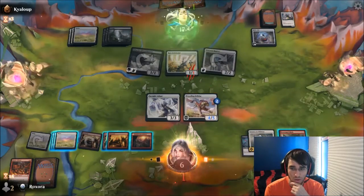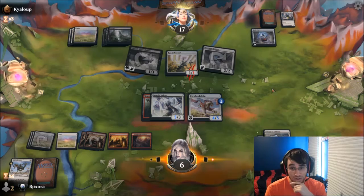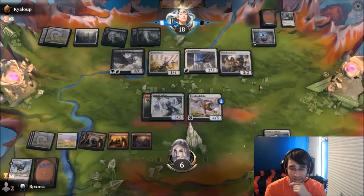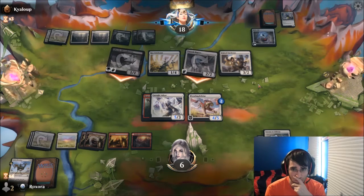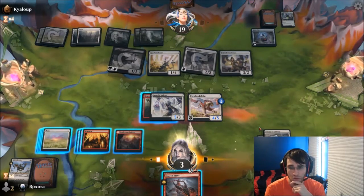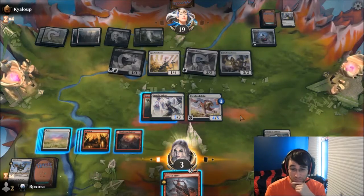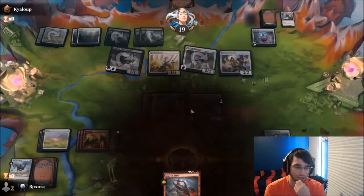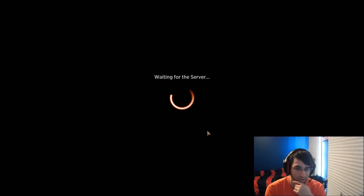Alright. I'll equip this one to the Farsight Adept. We're dead in two turns, unless I can draw something that gains me a bunch of life or something like that. Hmm. Yeah, Scorchrider doesn't do it. Yeah, there's no point in playing this out. I'm pretty happy with how that game played out, given that it was a Mulligan to five, but we just didn't have the stuff to deal with it. So, unfortunate.